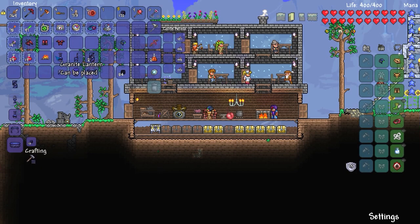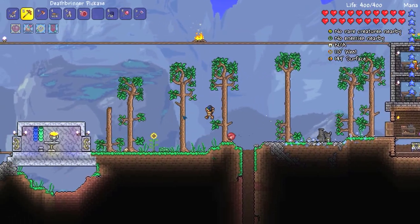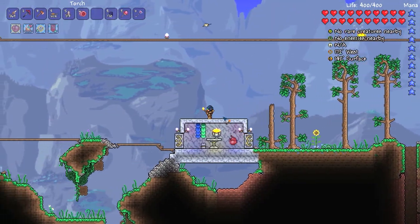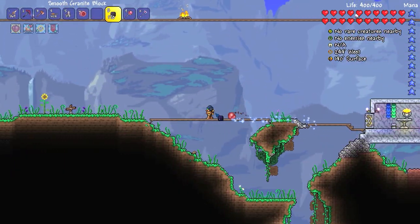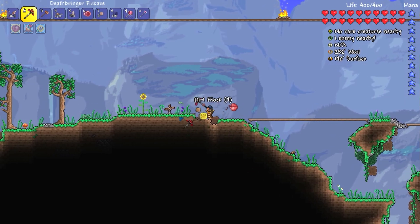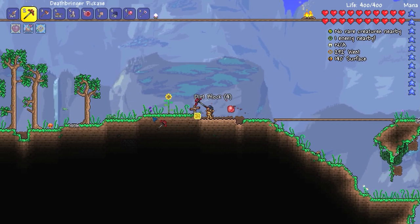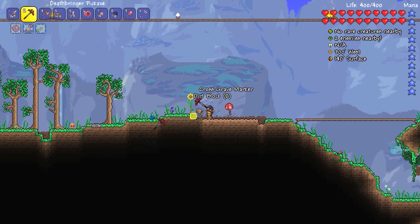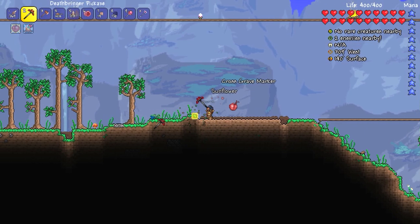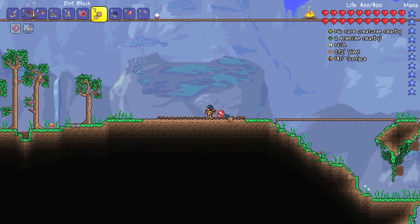I went ahead and converted it into smooth granite block. I've already made a few items just to keep this video short. We're going to go over to the side where I had the smooth marble and build ourselves a house. I do apologize — I'm going to smooth this out and prepare the area a little bit so it doesn't look too rough over here.